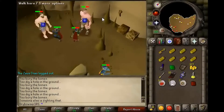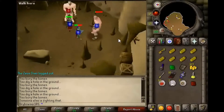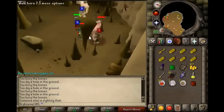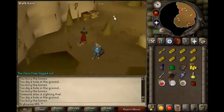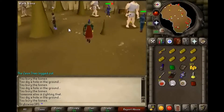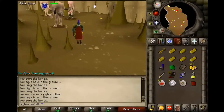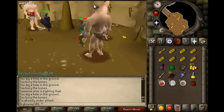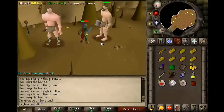Right now I'm just training on Hill Giants for Attack, Strength, and Defense. I'm about 1,000 experience away from 34 Strength. I should have 40 by the end of the night, and then I should probably get Rune Armor tomorrow. I'm going to try to fight unicorns to get about 150k for the initial set of Rune Armor: the helm, plate legs, chain body, kite shield, and a weapon-poisoned Rune Dagger for the Elvarg fight. Then I'll sell the dagger since I really like scimitars.